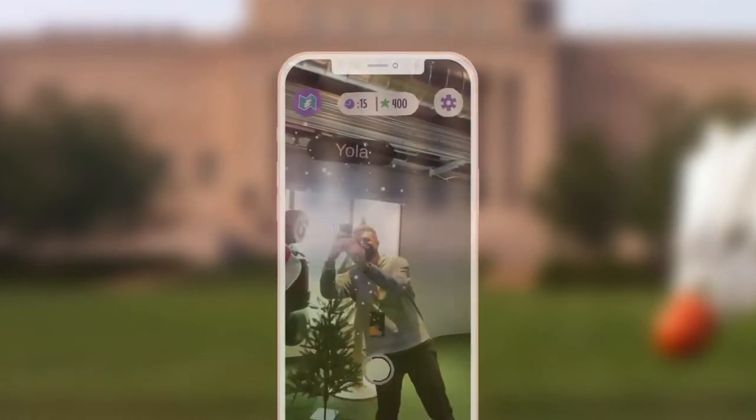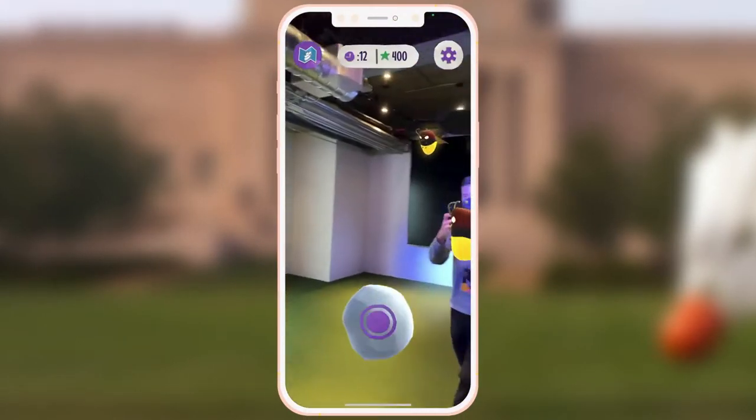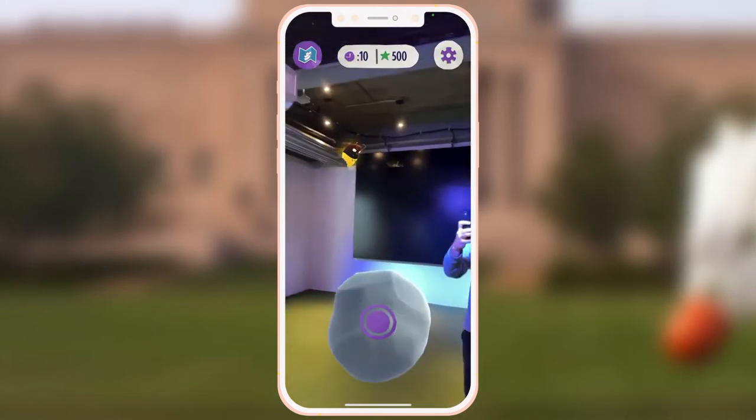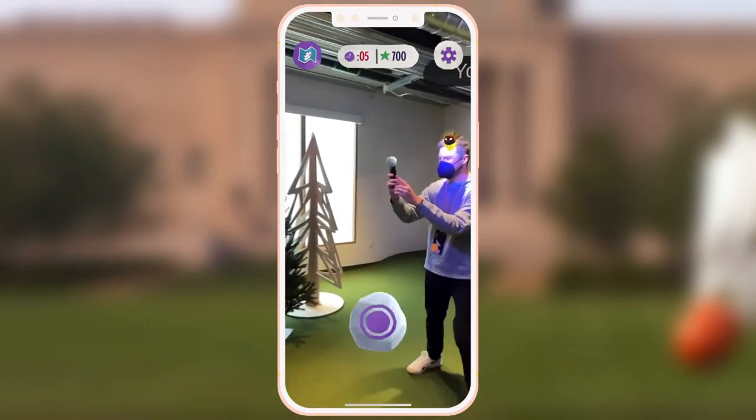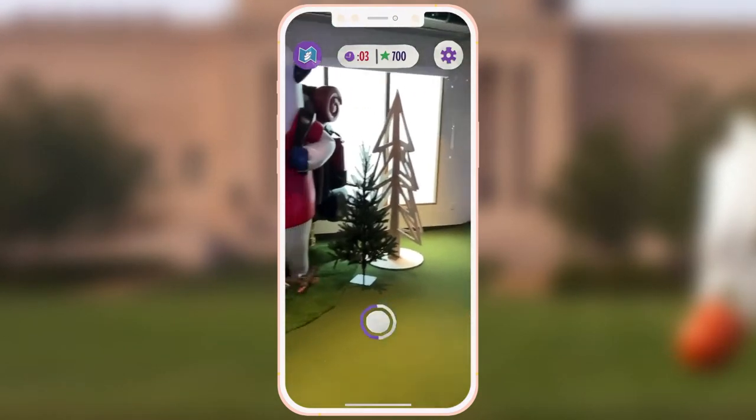Finally, let's cover multiplayer. Out of the box, Lightship has a game lobby system, leaderboards, and it can even run across Bluetooth — no Wi-Fi required. Just start a game, pair up, and start throwing snowballs at each other.